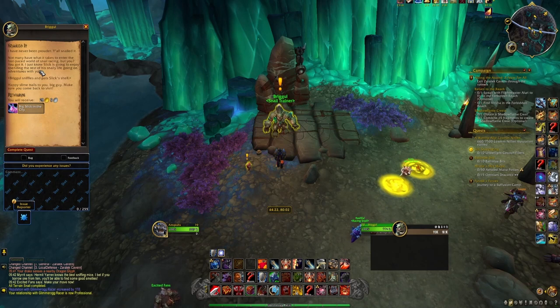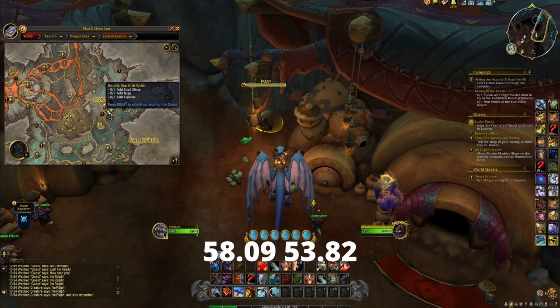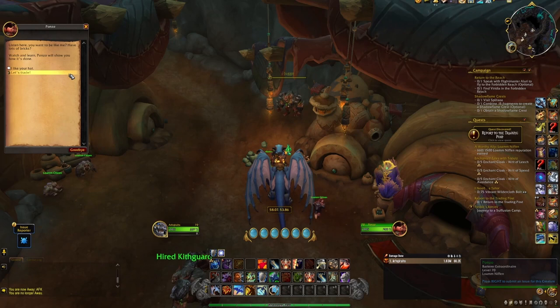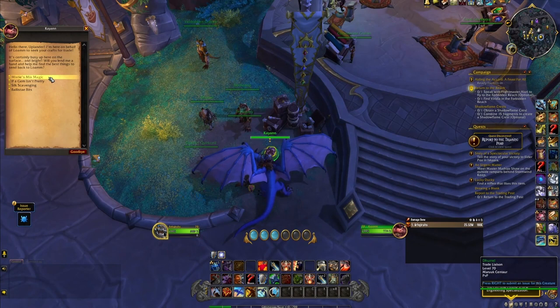Next up we have the Boulder Hauler, and this version of the shale wing mount comes from a vendor called Panso located here in the city Loam. To purchase it you'll need 84 barter boulders and 99 barter pebbles. You'll need renown 12 with the relevant reputation to be able to obtain boulders from any source, but before you reach renown 12 you will receive barter bricks instead of boulders, which can be traded for boulders at Panso at renown 12.